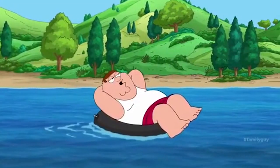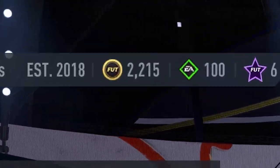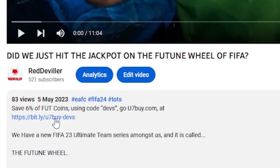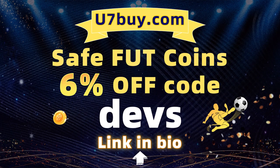He is an objective which means he's free, but if you do need more coins to build a team around him, check this out. Are you tired of having no coins and coming up against teams that are absolutely cracked and better than yours? Go over to u7buy — their coins are cheap, fast, and reliable. Use the link in the description and make sure you use the code DEVS for 6% off.